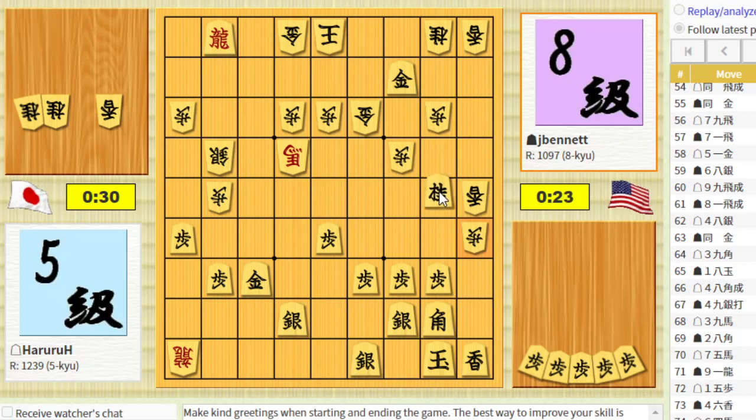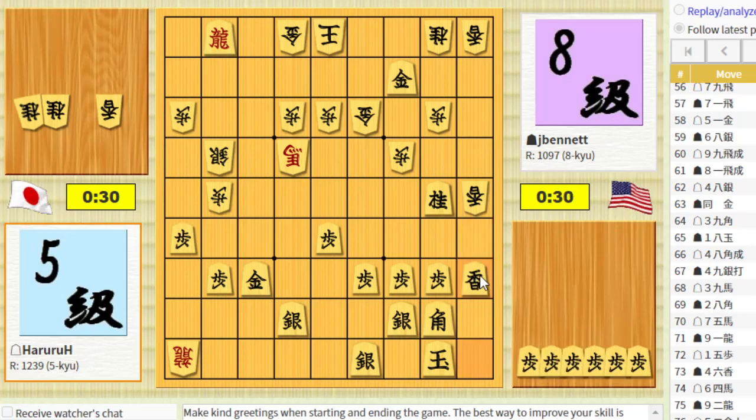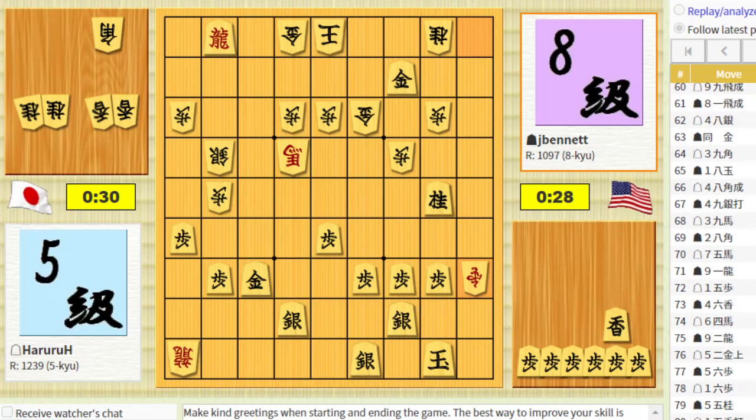He promotes. This is going to win him some material but I will get a lance. Might be mating, I can't tell. If I have a move with check I can play it. If I don't, he will drop something here — he doesn't have a gold to drop there, that's interesting. So he can't actually mate me in one move that I see. A lance here, a knight here check, gold here check, king will go there.